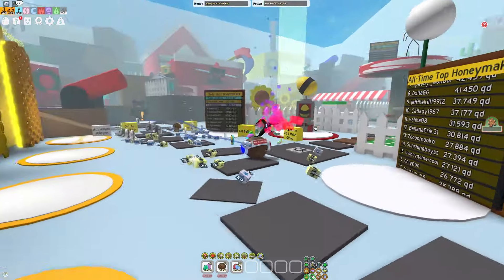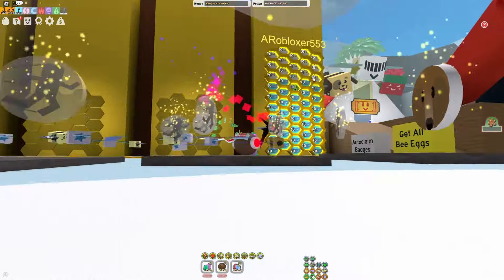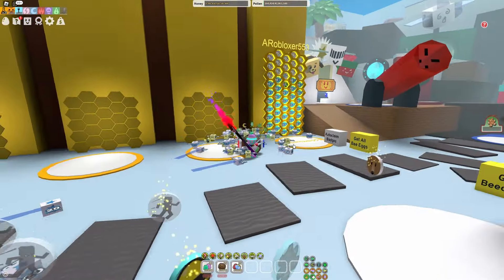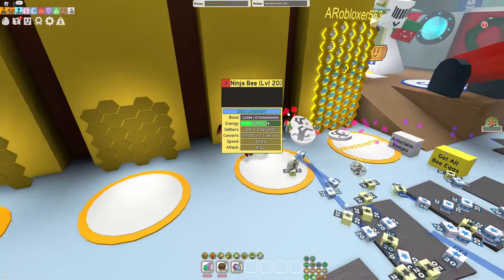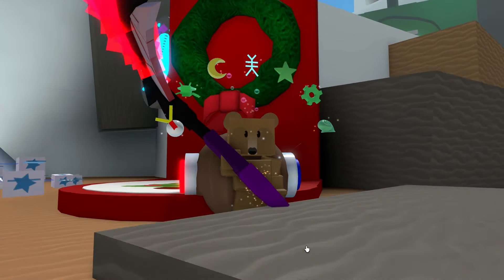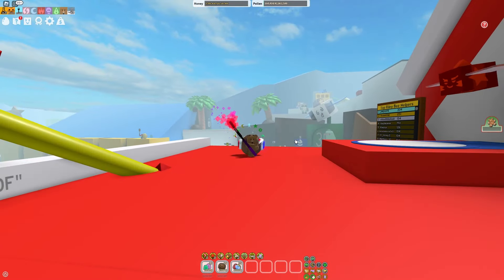Starting off, here we are in the test realm with all of our speedy stuff. This is our speedy hive from last video — and by the way, you don't need to watch that video to understand this one. Bear Morph helps you go faster, so do all these speed tokens. My Ant Amulet gives me speed, and so do my boots and my hasty yard. Now it's time to go even faster.